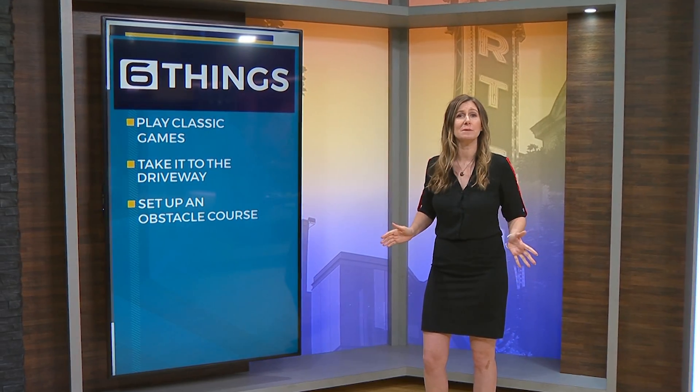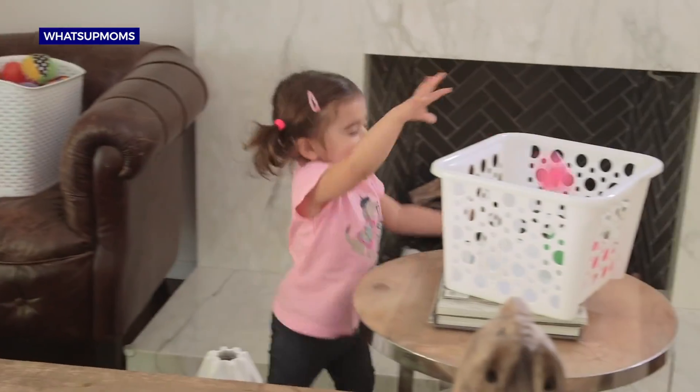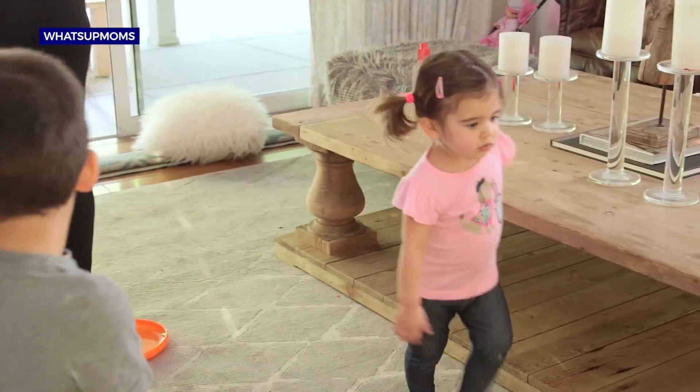Everyone's getting stir-crazy. Channel some of that energy into an indoor obstacle course, with parent permission of course. Land on couch cushions, spin around in a desk chair, walk backwards down the hall, jump through a doorway of balloons. You make the rules.